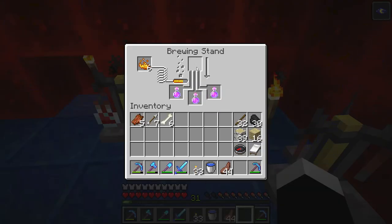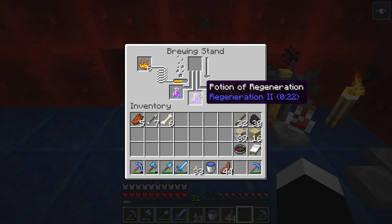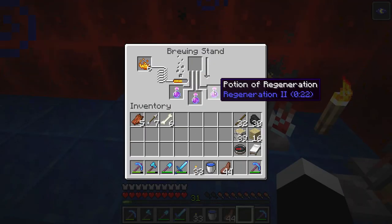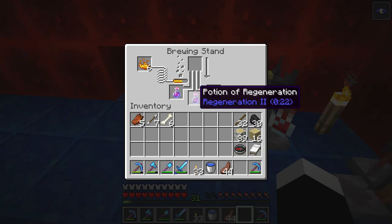Redstone is always good to put in. Glowstone is sometimes good if you want a lot of health regeneration in a small time. So that's how you make a potion of regeneration: water bottle, nether wart, ghast tear, and then redstone to make it last longer or glowstone to make it stronger but shorter duration.